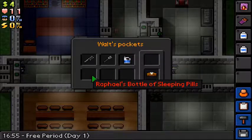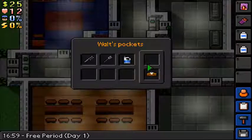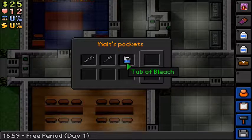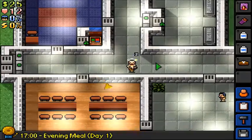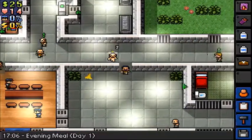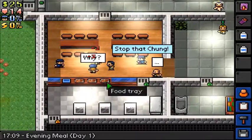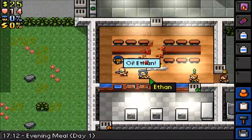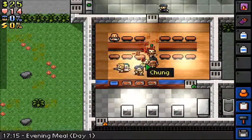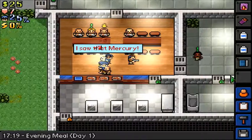Alright Walt, what you got on you? Yeah, you got those sleeping pills. Walt's suicidal — he has bleach on him. Just put him right there, and give his outfit to Craig. There you go, Craig. These guys are going at it. Oh, a book! Somebody wanted a book, right?